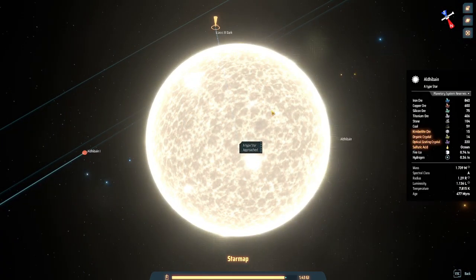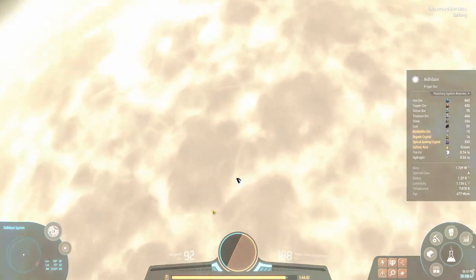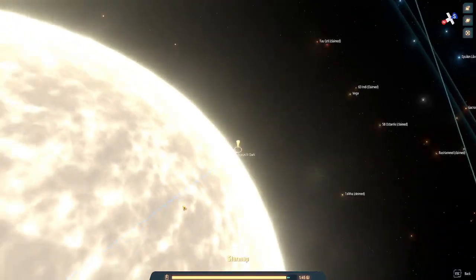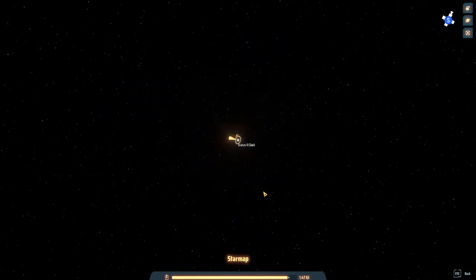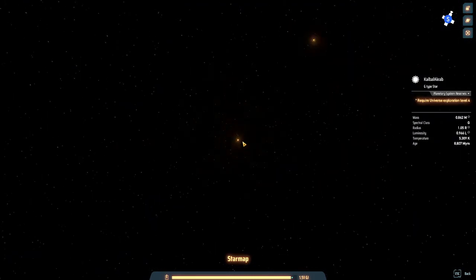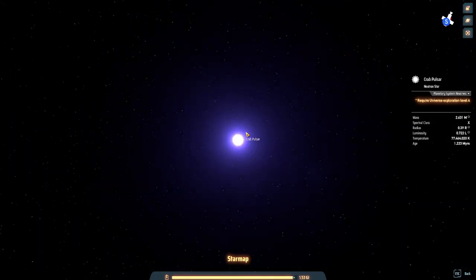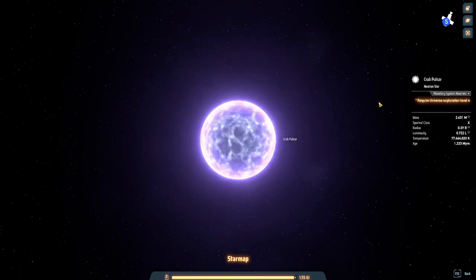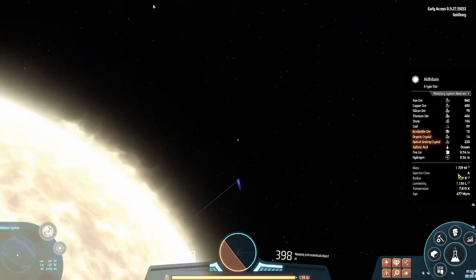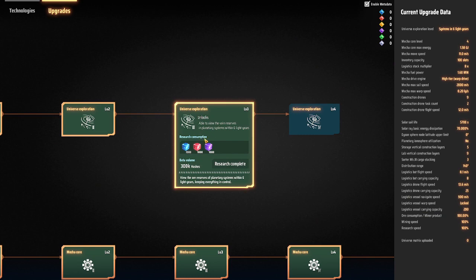This is how a real F-type star looks and this is how our star looks. We are now in that system. Solar flares - we're good. The closest system is Crab Pulsar. Now I want to go to the neutron star but we can't see the system because it's more than 6 light years away.